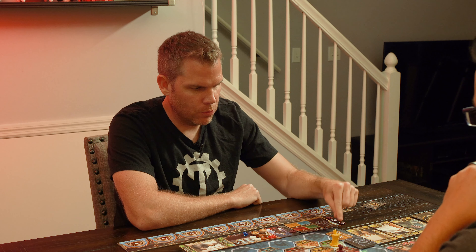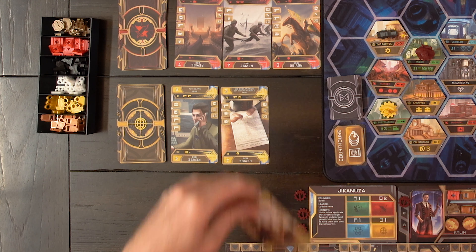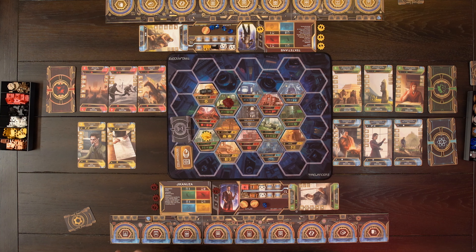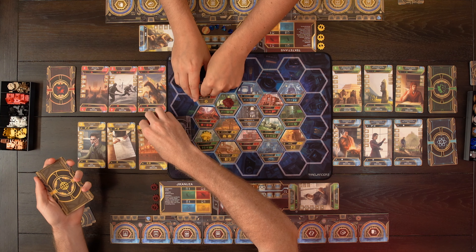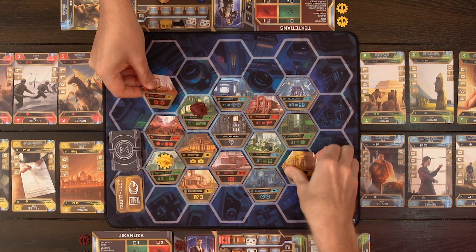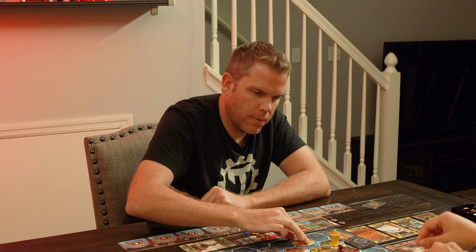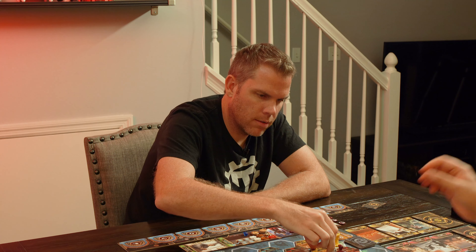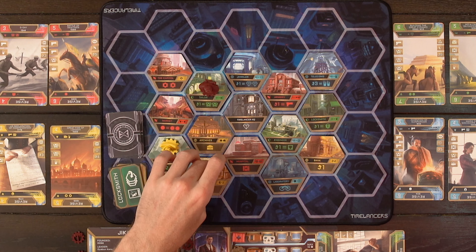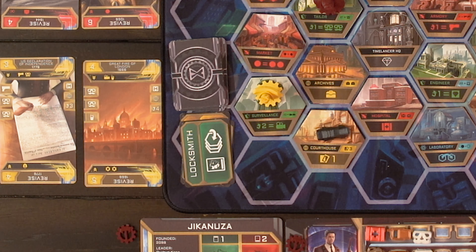Now we're going to do the courthouse, which was Caesar. None of us got it, so it will be revised. We don't have any yellow events, so it's not affecting us this round, but we do see a new card — the Great Fire of London. We'll flip over all of the social city tiles, which could change up the available actions. Then we'll reveal a new card that goes to the courthouse. The locksmith will also revise green on the next one.